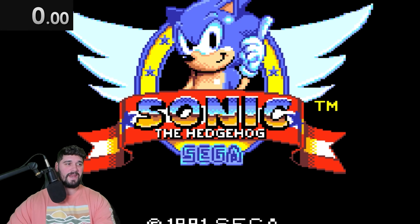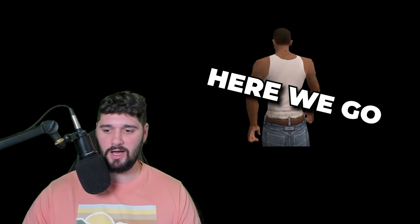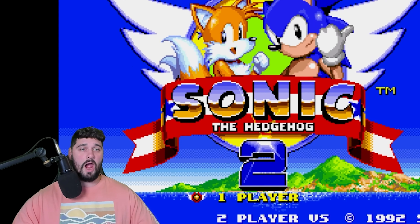Next up we got Game Gear Sonic 1. Haven't played this game in a long time. They got the little hub worlds — we're gonna go to Green Hill. Here we go, three, two, one — wow, he's kind of fast! Three seconds. Let's move on.